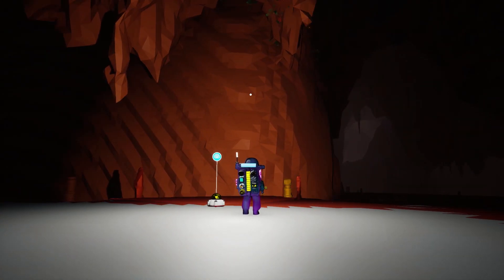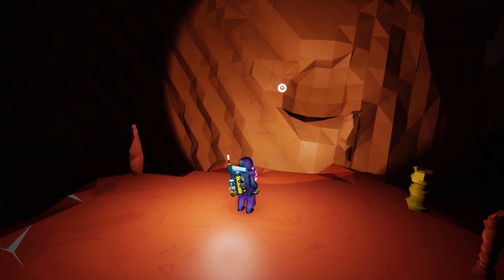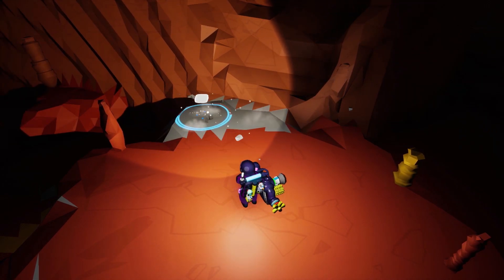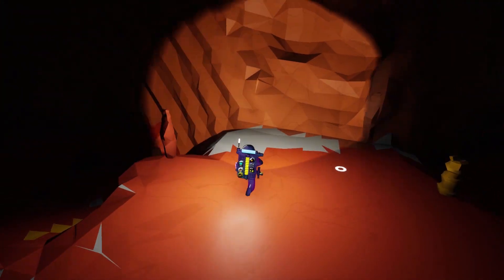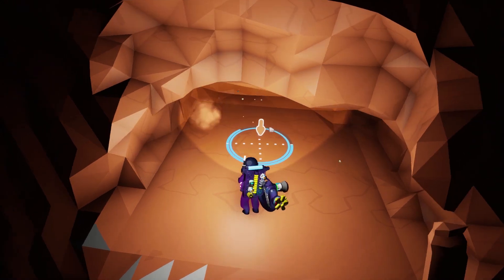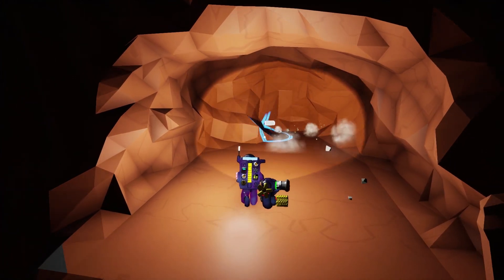We have this huge area right here and I'm thinking we might make this a way in and out of the base. I kind of want to use this to dig out and then maybe make a ramp, because if I could get to the surface from right here that would be super handy. This looks so darn flat, I love it. We'll see if we can make a ramp in and out of here with some decent ease. If I had a rover with a drill on it that would definitely be the way to do this.